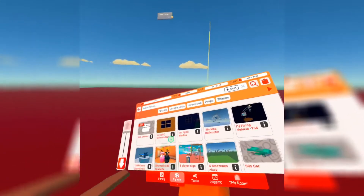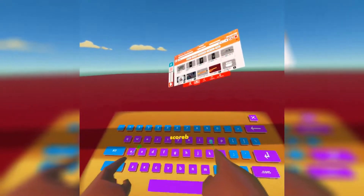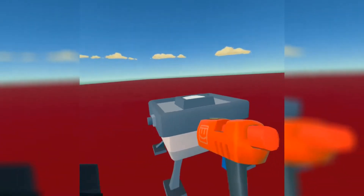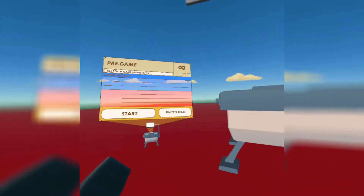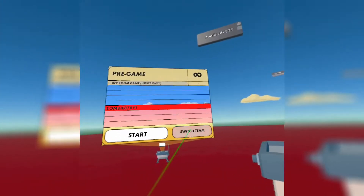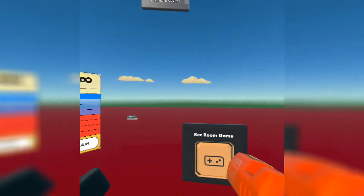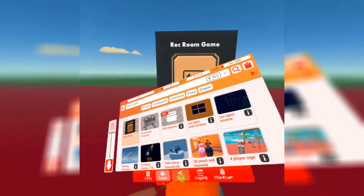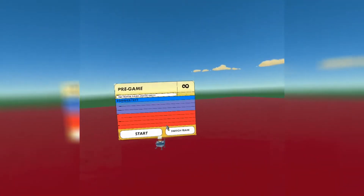First, we're going to get a scoreboard out so we can see what team I'm on — just type in scoreboard and it should be the first one. Place this down here so we can see whenever I switch teams. We're also going to get a game rules chip, because if we do not start the game and the game isn't on, we will not be able to kill each other.